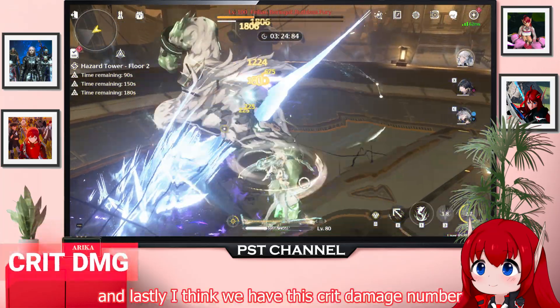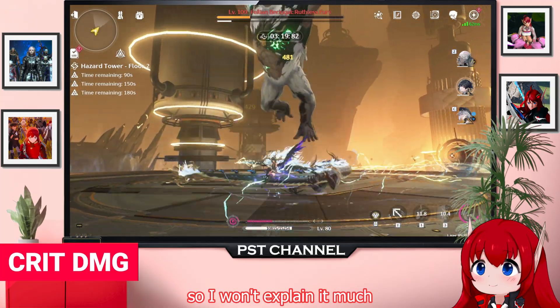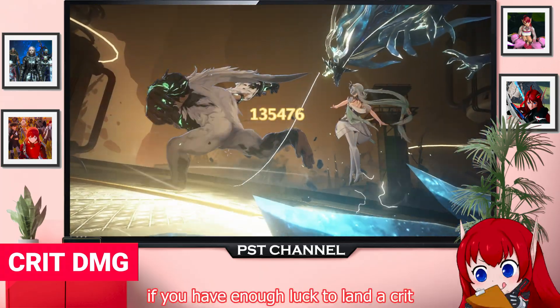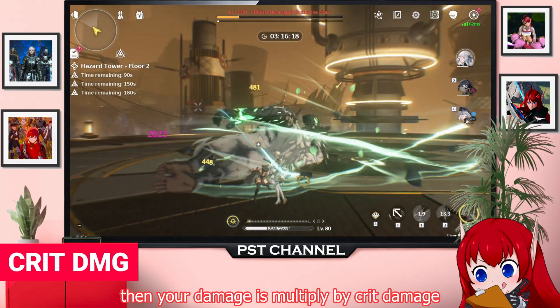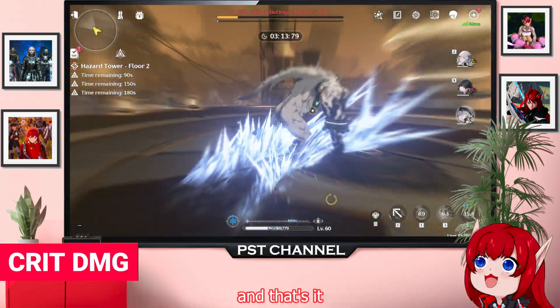And lastly, we have crit damage. I think everyone already understands this value, so I won't explain it much. Basically, if you have enough luck to land a crit, your damage is multiplied by your crit damage value — so just multiply this number at the end, and that's it!